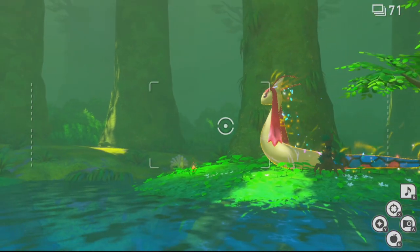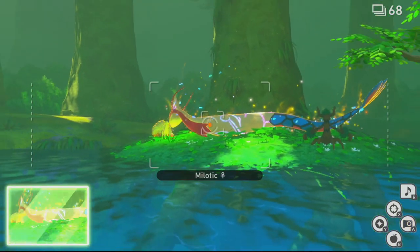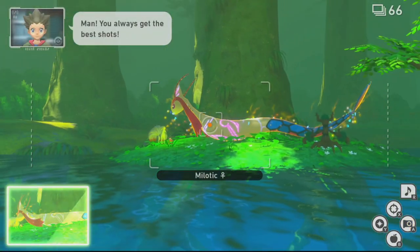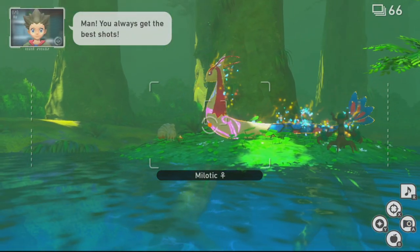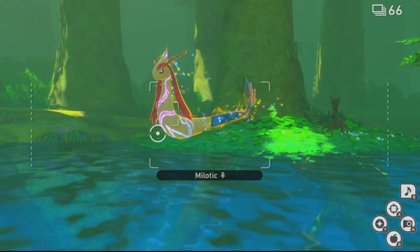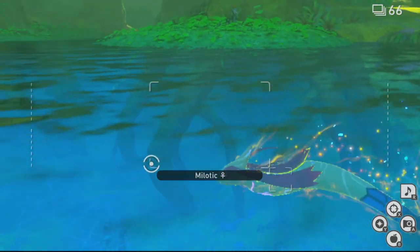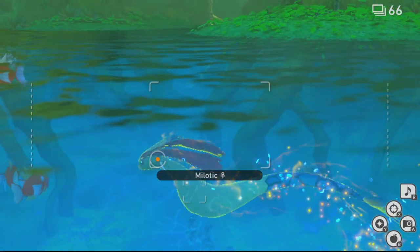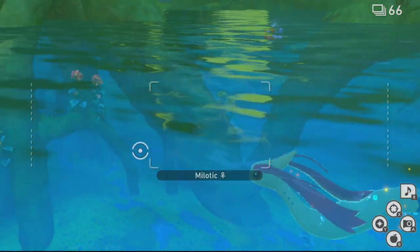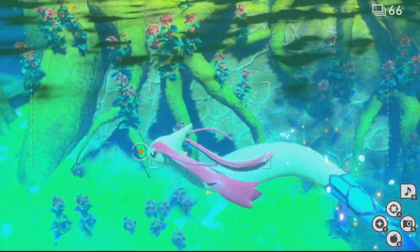The third Illumina Pokémon is Milotic. In order to trigger Milotic, you're going to need to hit the flower on the island with a Lumiorb. Once you have done that, the Milotic will approach the island and sniff the flower with a Ninetales. After this, the Milotic will jump into the water and you will need to hit it with a fruit as soon as possible. Once you have hit it with a fruit, you're going to need to hit it once again with a Lumiorb to give it back its Illuminant form.